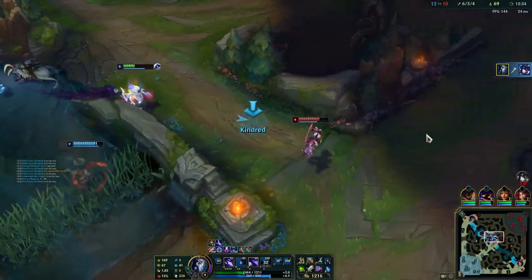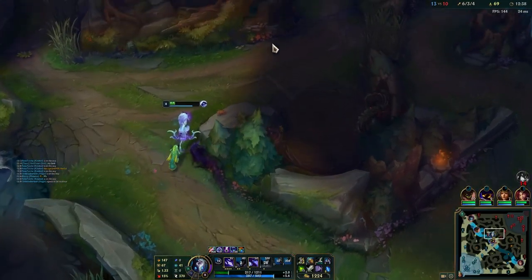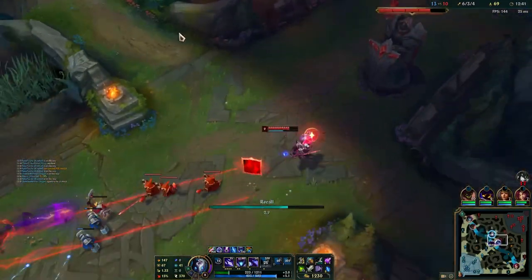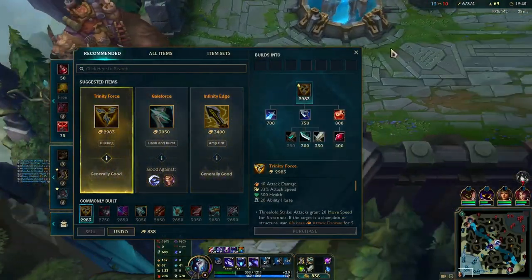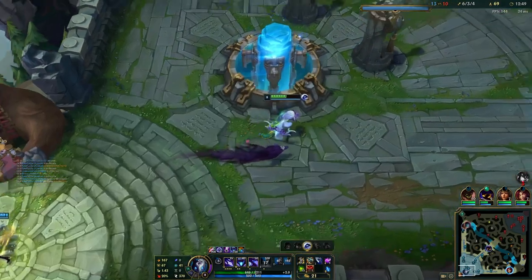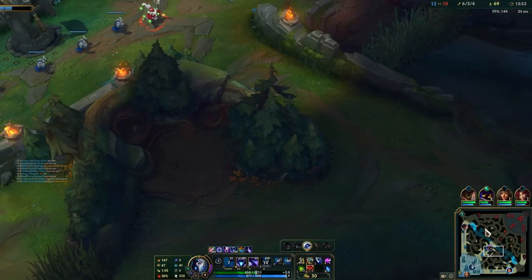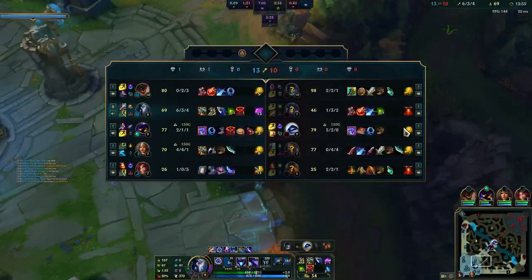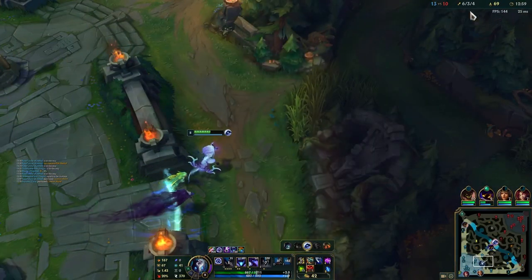Alright, I'll just reset here. Grab this and a pink ward. We don't have too long before plates drop so we're going to be looking for a plate play pretty much ASAP. No more marks are going to be spawning except for dragons, heralds, and barons, so we don't have to worry about jungle mark tracking for now.